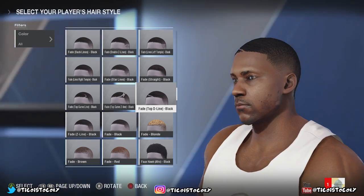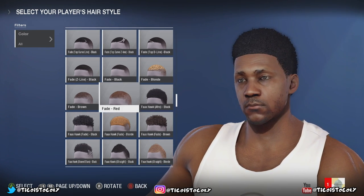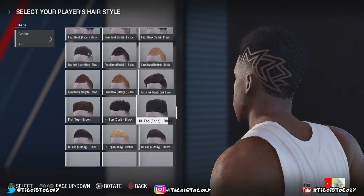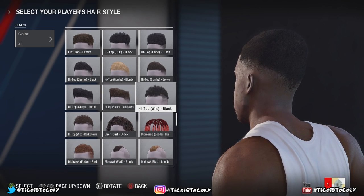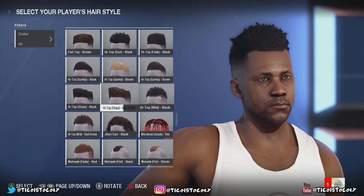Look at the fade top D-line black. Look at the parts — look how much quality, graphic detail in the parts. They even have the faux hawk, the afro. This is the actual hairstyle they used for the player in the commercials and all that. We've got the Gumby, the high top. Look at that with the wild hair, the scrunch — you know, the little sponge on the top.